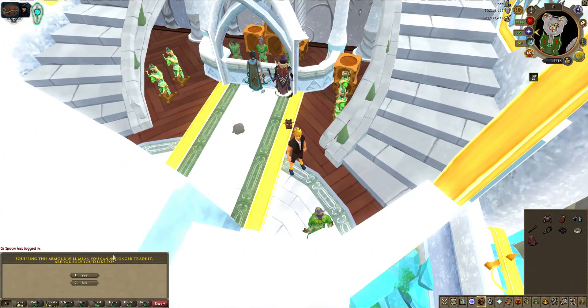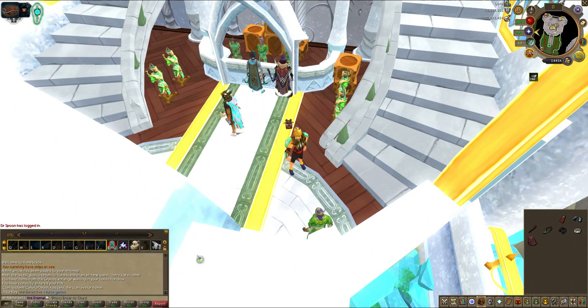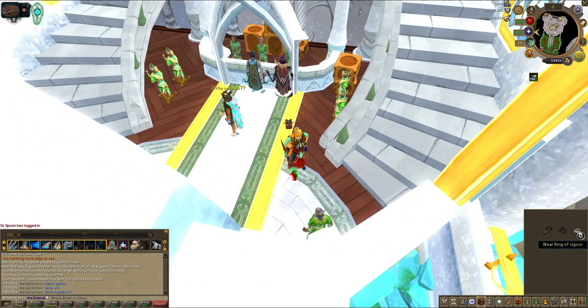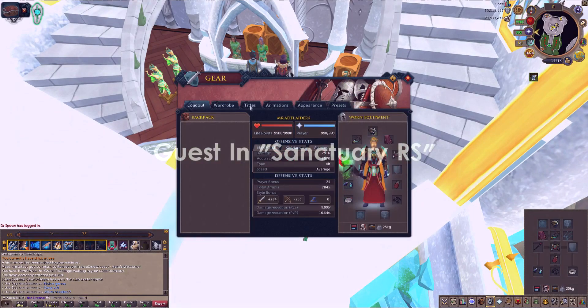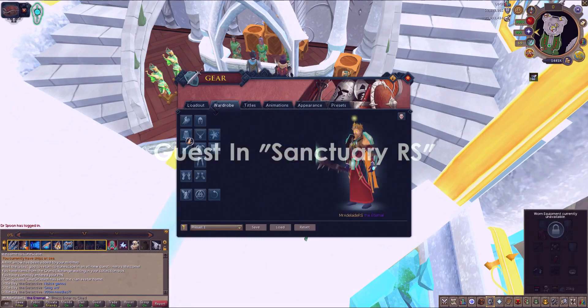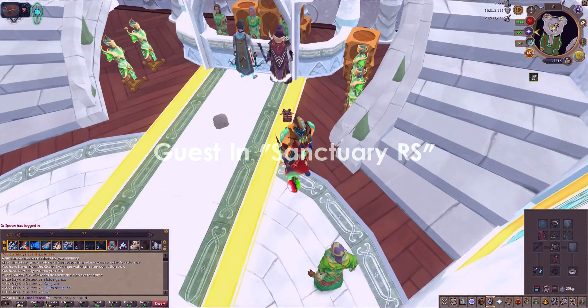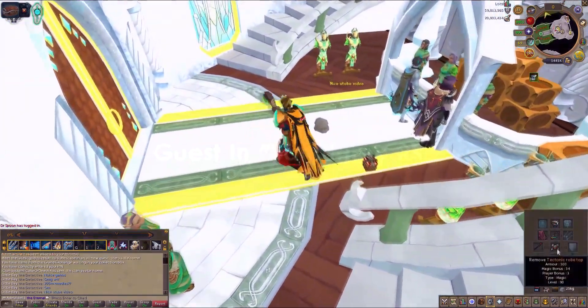You guys can join if you play on World 49 — it's an Australian world, so if you're not from Australia it might suck. But if you are close to Australia or in the Oceanic region you might get decent ping. Let's take off this helm — see what this gear looks like. Wow, that's pretty cool! I like that. I feel like a boss with my level 90 gear.